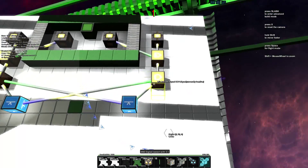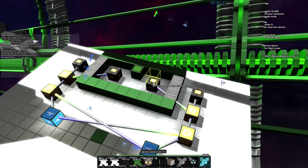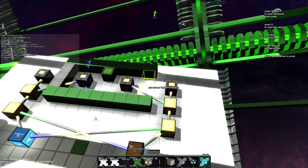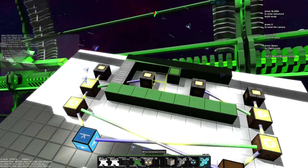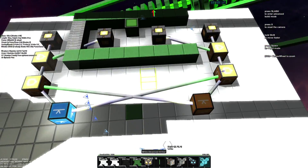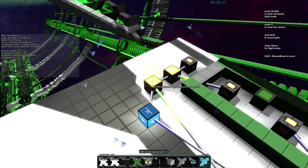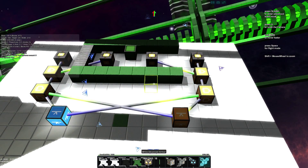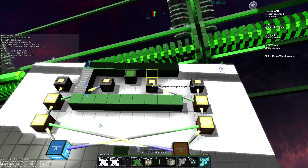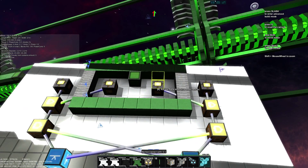We just need to close this door first — now we have an active flip-flop block over here, and when the AND block also receives a signal from this button, this door will open. Now this one is deactivated and we cannot open the other door, because that AND block only receives one signal from the button. That's logic in StarMate.